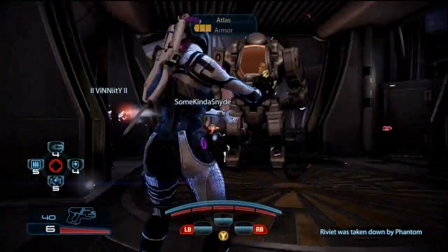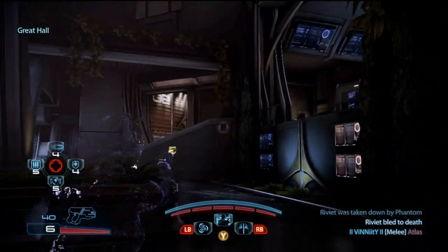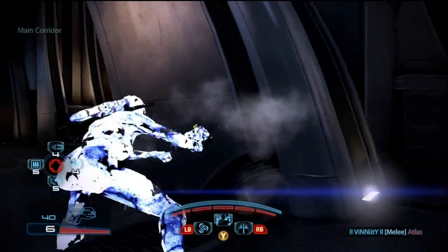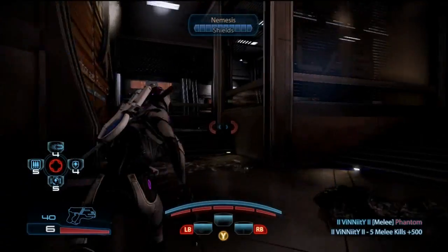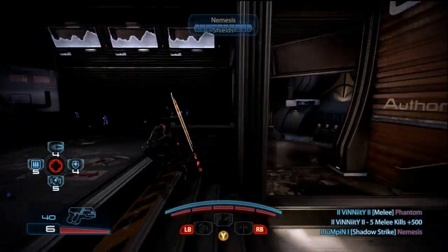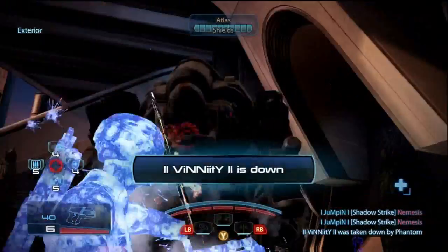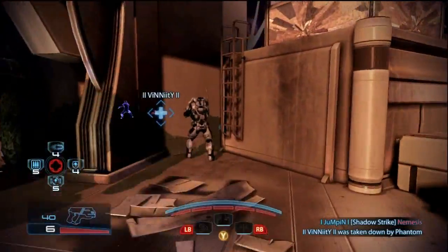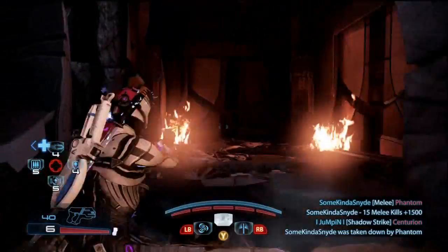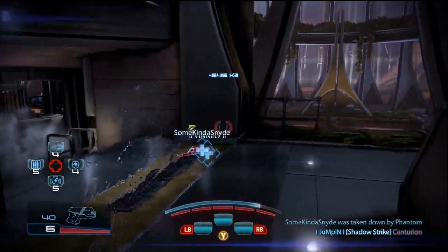Overall, the shadow strike build is fun and very effective. It's really cool to just one-hit enemies and fly through the map — she's basically a vanguard who can teleport through walls to an enemy's outline and stab it in the back. That's actually a good strategy too, because that way your teammates can't mess up your shadow strike kill. It's a lot of fun to shadow strike a phantom.